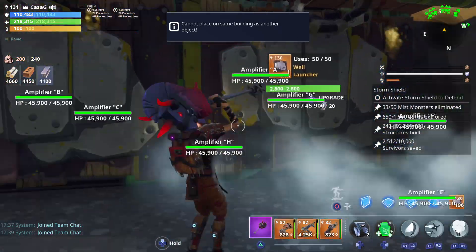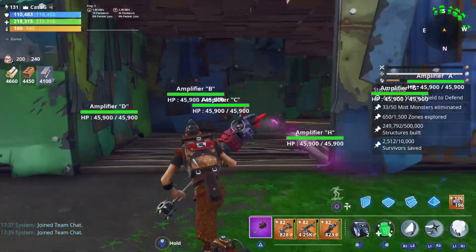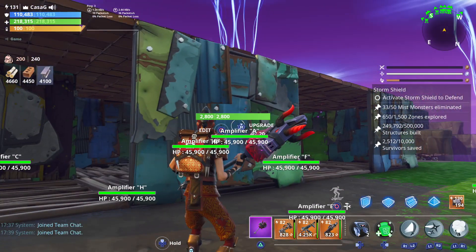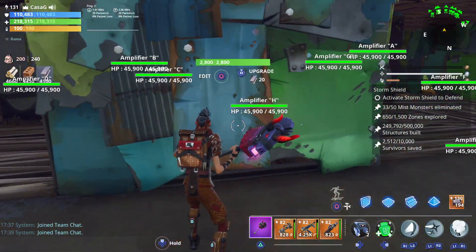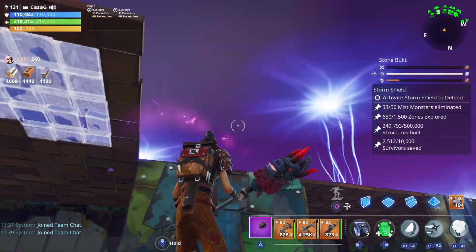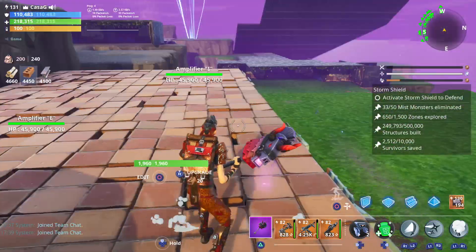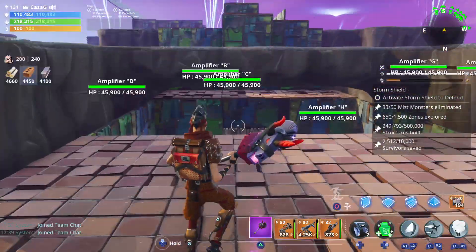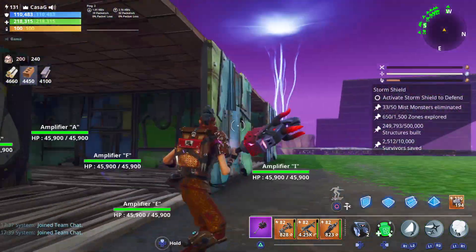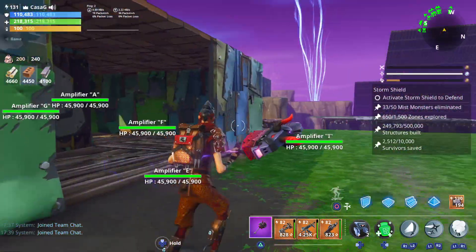We'll do the same thing down here: gas traps above and wall launchers on the walls. When we come to this inside area, I was considering putting a wall launcher here, but I'm not going to — if we launched stuff back out without gas traps above, there's no point. I'm not doing gas traps here either because look how far we have to go to reach the storm shield. This first line of the trap tunnel might not even be necessary — if you run out of structures, you might want to take it out to get around 10 structures back.